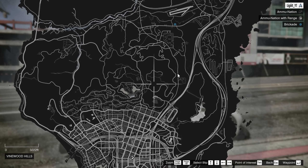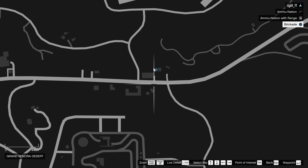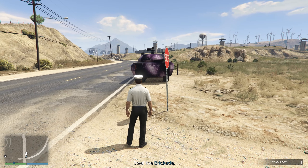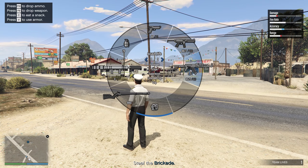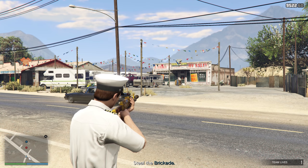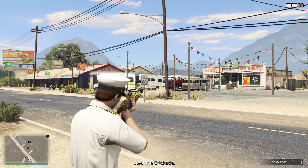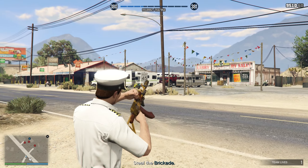What we're going to be doing is stealing a Brickade, which is going to be near the actual airfield — right over here where the blue dot is. Now that I'm near the Brickade and I've called my Khanjali tank in, we're ready to go. Around the Brickade there's going to be a ton of enemies. I don't recommend using the Khanjali tank to shoot them, because if it hits one of these vehicles it's going to create a domino effect and explode every vehicle, which could damage or potentially destroy the Brickade. So just go ahead and take them out first.